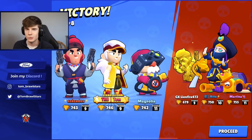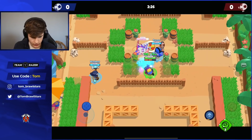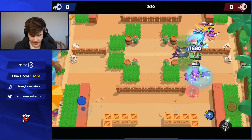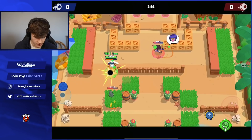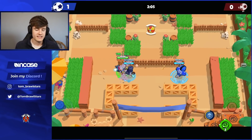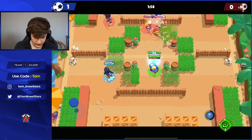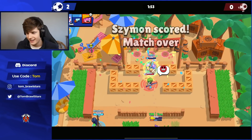At number one we have Gale. Gale is so so good against aggressive brawlers, and in general for Brawl Ball there's just nothing better. You have that stun and the gadget to help in different matchups. The main reason Gale is so good is that stun — if there's anyone in the goal, you just stun them and shoot. It's even better than the Sandy gadget. Bull charges straight through, we stun these guys, and that's an easy goal to wrap up the final one.